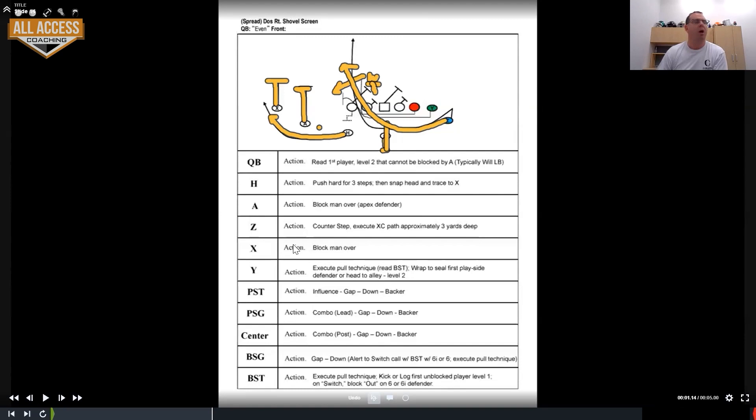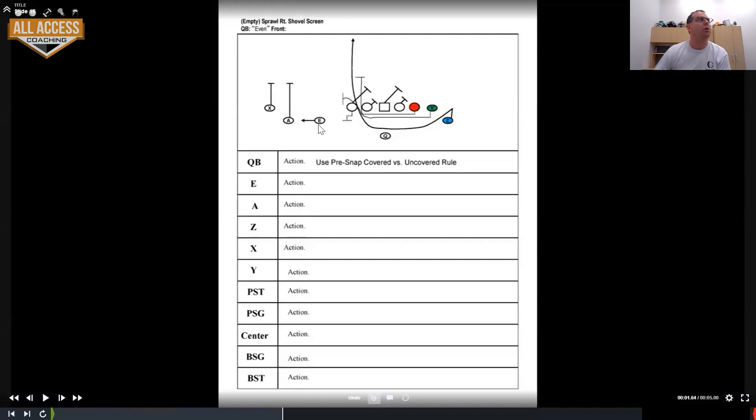If we are in an empty set, on shovel the quarterback is going to look out at his three receivers. If they have two defenders out there — not including the corner — they've matched numbers, so we know we're going to run the shovel. He's going to take a chop three drop and just pitch the ball. If they only have one defender out there for our two — just one and then the corner — we've got numbers. We call it uncovered, and our uncovered rule: we're just going to rip the ball and throw it.